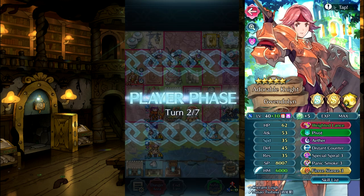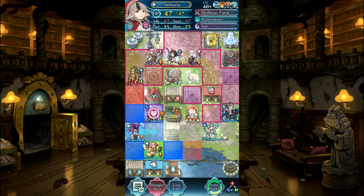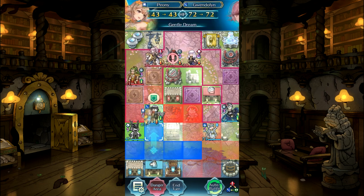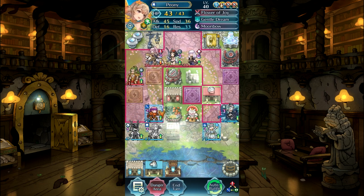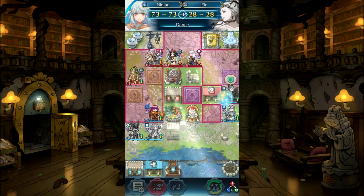And then, when it goes back to four cooldown, our Special Spiral kicks in and hits it back to two, and from there on, anytime we get hit, we retaliate with a fully-powered Aether. This keeps us nice and healthy for multiple interactions, as well as one-shotting the majority of things that will run into it.